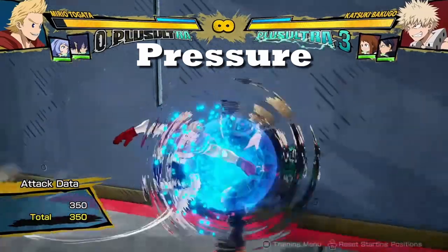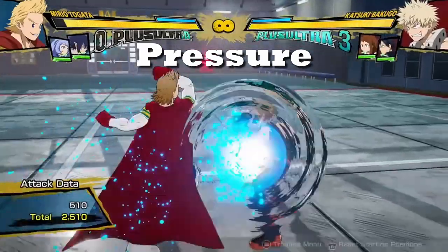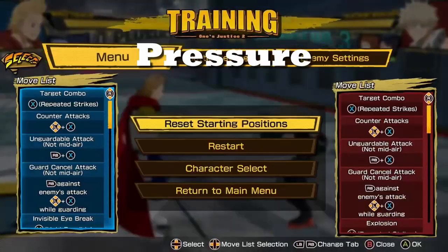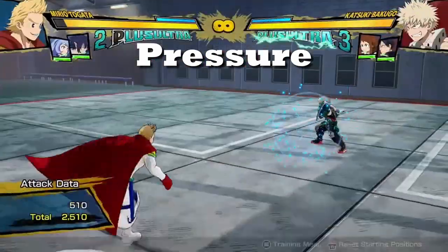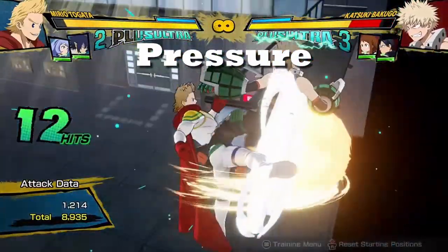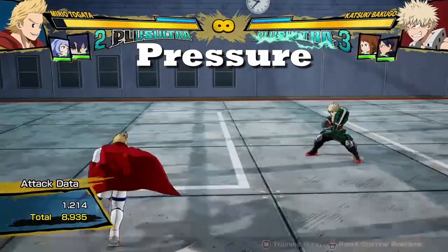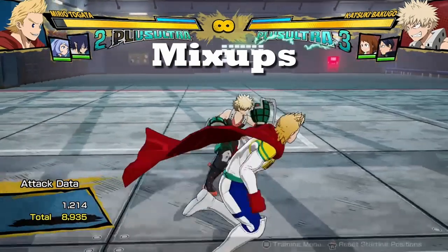Things like staggers are part of pressure — instead of doing the whole string, just do one punch, then go in for the whole string. If they predict the one punch, do the full string and they'll get hit. The point is to keep your opponent on their toes even when they're guarding and not let them feel safe. Mix up your attacks — don't just always go in for red attacks because that's obvious.